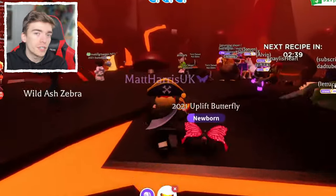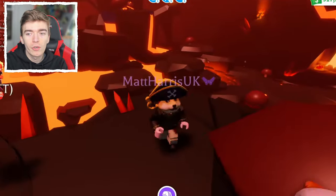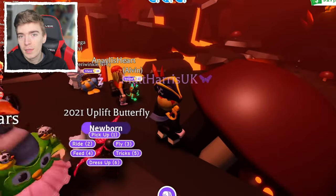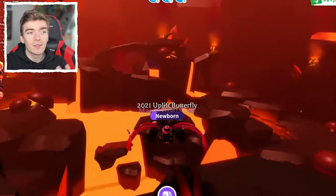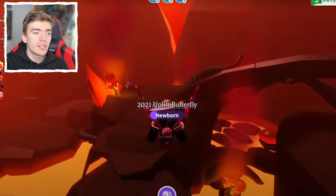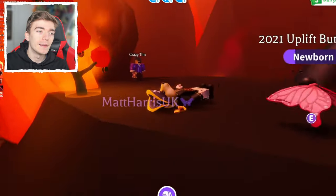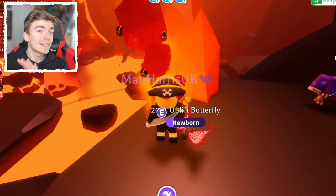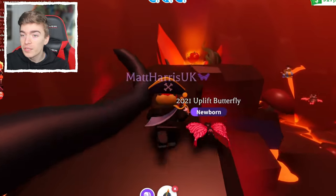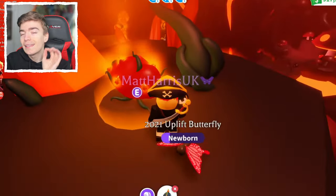These ingredients regenerate every ten or so minutes, and it will tell you on screen. After these items regenerate, you can go and claim them again, but I recommend just flying around and claiming each one. You need to collect all three ingredients to craft a bait. You can get an infinite amount of these baits completely for free. This is a completely free update, but there is a small catch that I'll explain a little bit later.